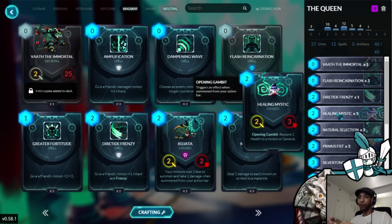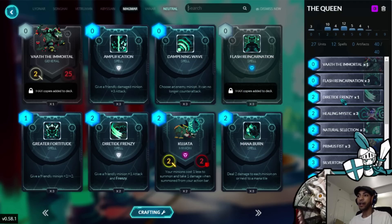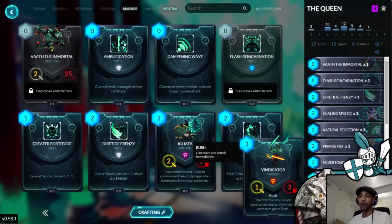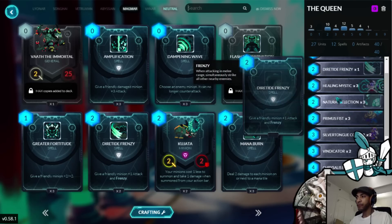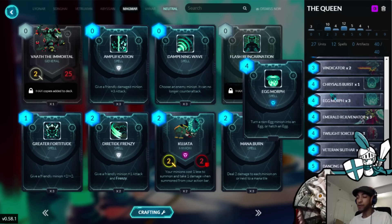You move forward, play Healing Mystic turn 1, they play their double 2-drop, and then Healing Mystic is able to move into position with Dire Tide Frenzy and clear that. Very good value for Dire Tide Frenzy if you can get it to go off. I've been experimenting with that in the past, and I think just having 1 in the deck as a tech card is pretty nice. This also lets you combo with things like Vindicator or Veteran Zillithar and get even more value out of your earlier drops.